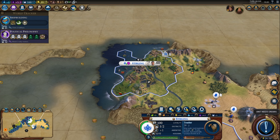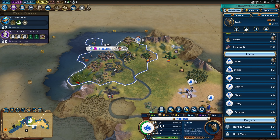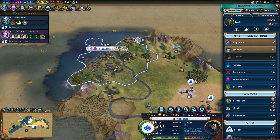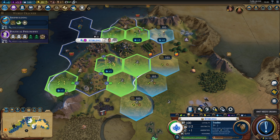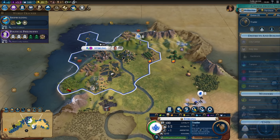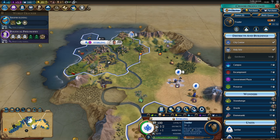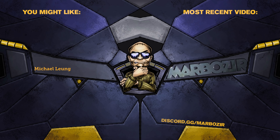That's also plus two housing in our capital — we are at 12 housing now. This should be a pretty nice city in the long run. Now, what do we want next? We can get a campus here, but I'll have to buy that tile, which I cannot do yet. We could get a government plaza — if I'm going to get one, I need to plan my districts, so I should definitely do that. However, that's also going to be the end of this first episode. Thanks for watching, I hope you enjoyed it. Leave a like if you did, and I'll see you next time. Bye-bye.